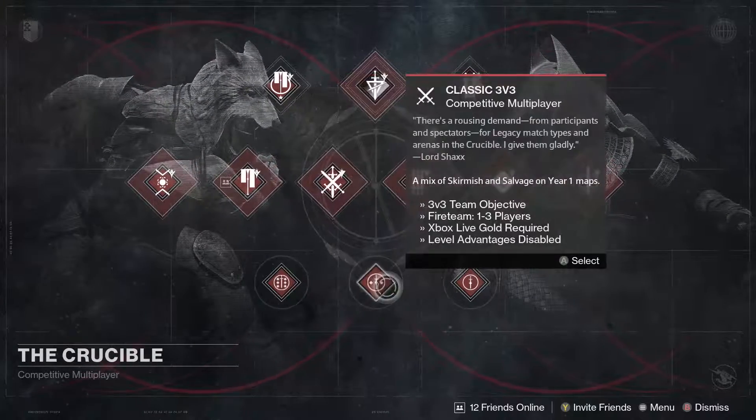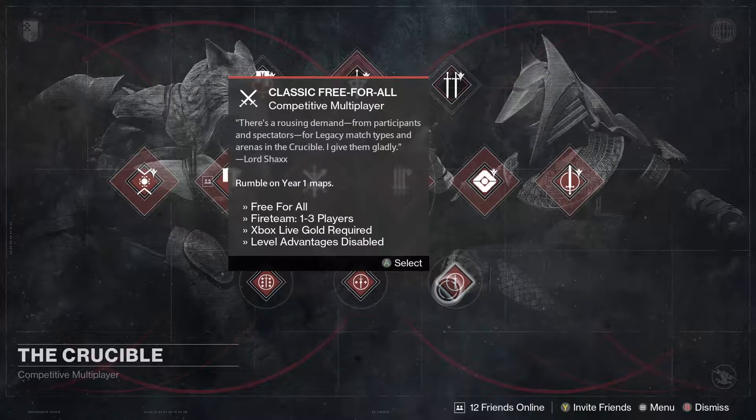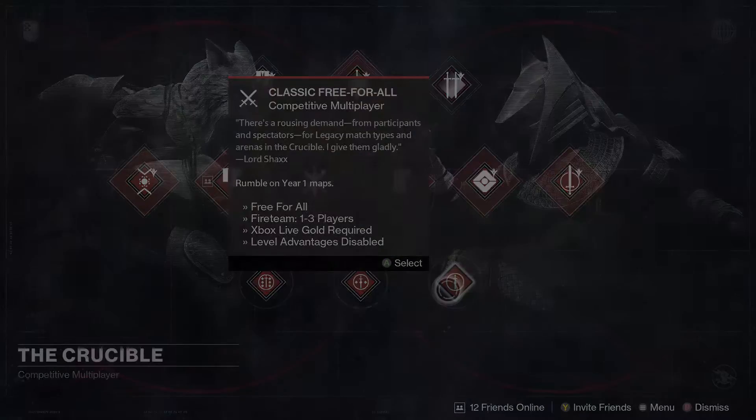You also have Clash, Skirmish, Salvage, and Rumble. And if you're old school, you can go with Classic 6v6, Classic 3v3, and Classic Free-for-All. You can actually take a fireteam into Classic Free-for-All if you want to test out your skills and match up against each other.